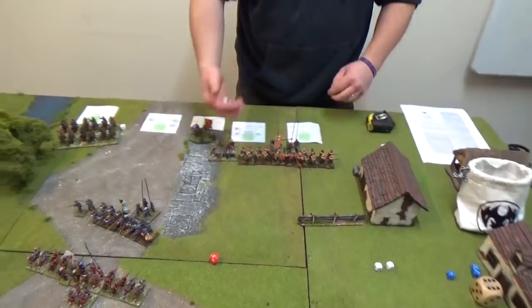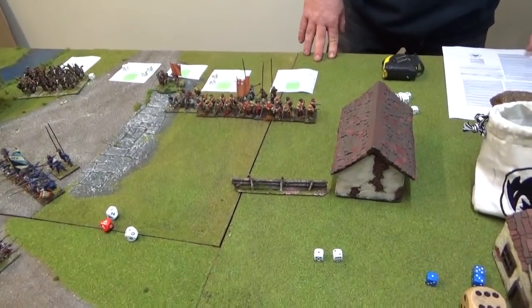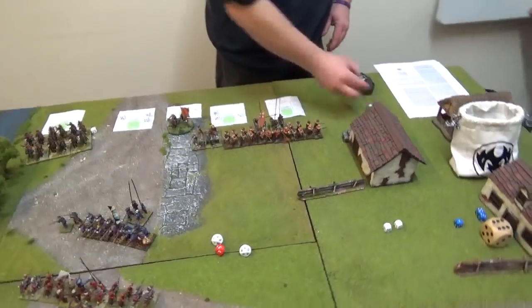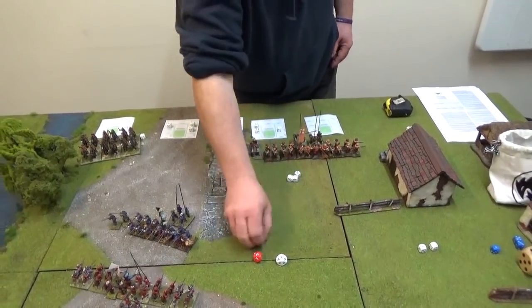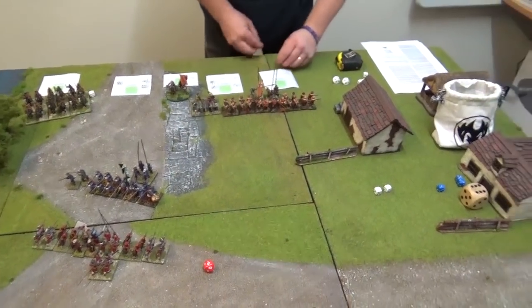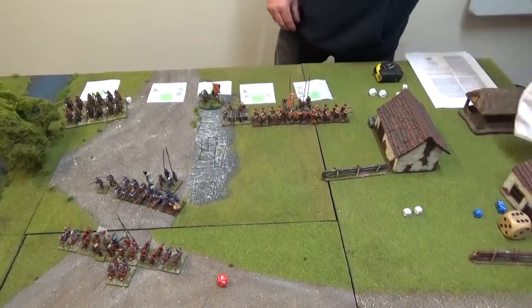Orange unit - let's see what happens. Result is powder replenishment - gain an additional D6. They haven't checked yet either, so they get 3d6 of powder, which is 9 in total. No dice were drawn for the turn so they stay as they were. Turn six.